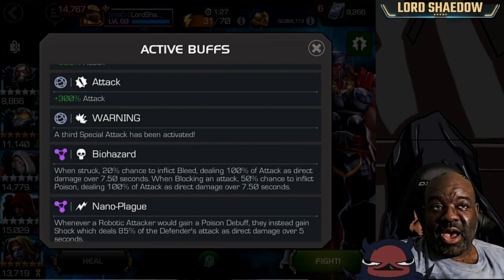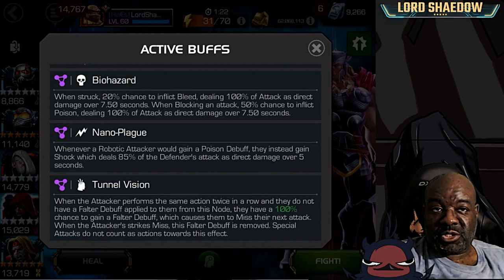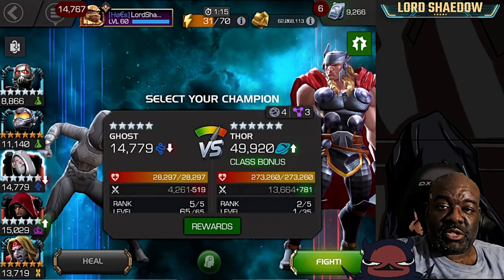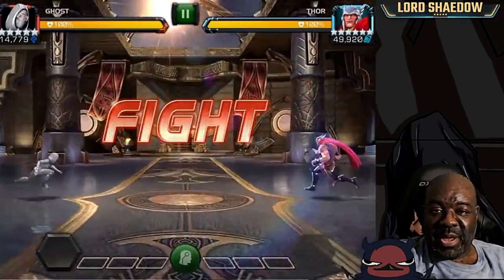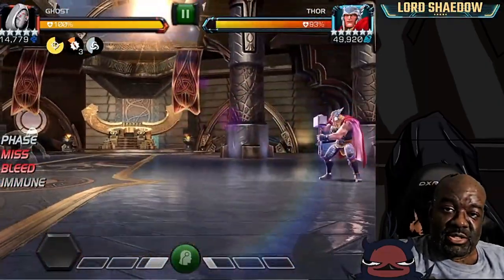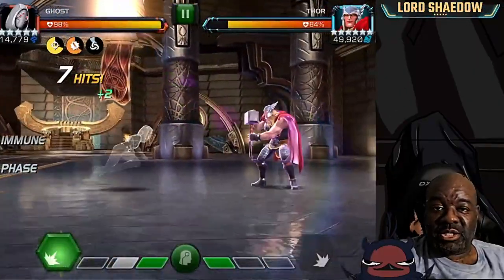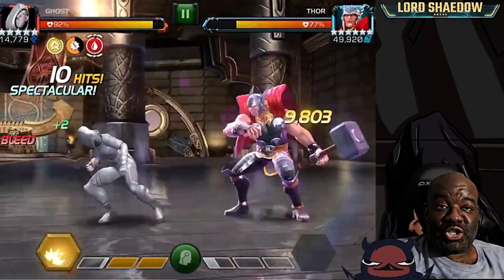This is the path I chose for my first initial clear of this quest: Biohazard, Nano Plague, and Tunnel Vision. You can pause and read up on those. Basically, for Nano Plague you don't want to bring a robot. For Biohazard, ideally you want someone that's poison and bleed immune, but you can get by with just bleed immune if you're careful and don't hit into their block.